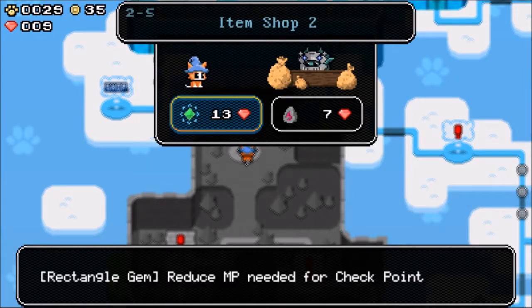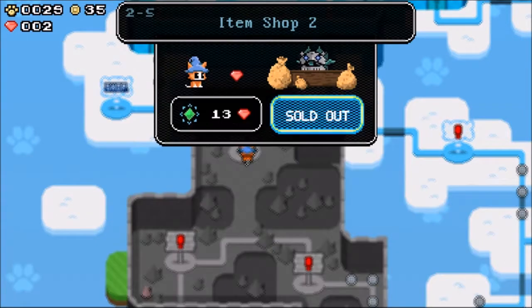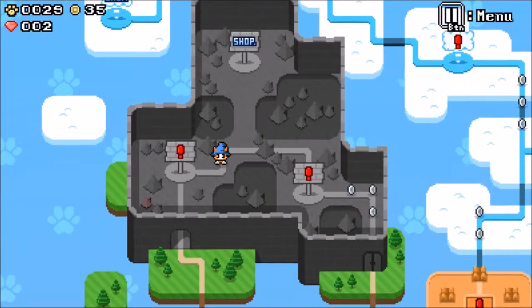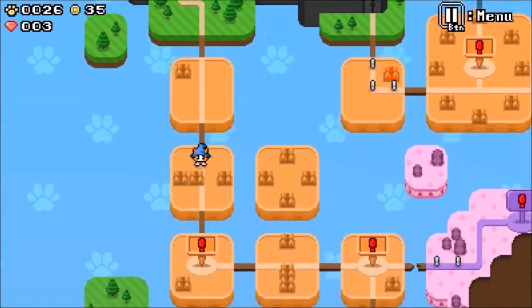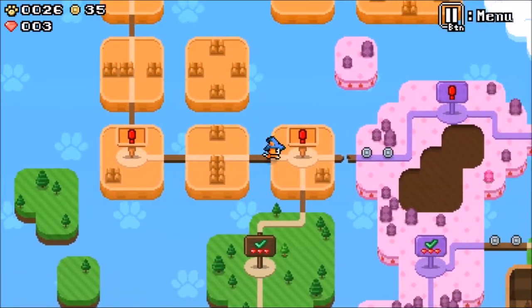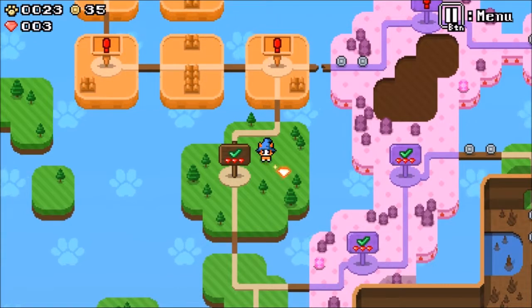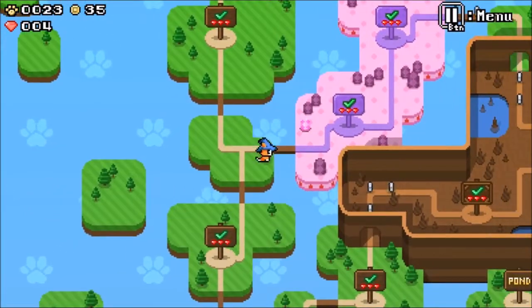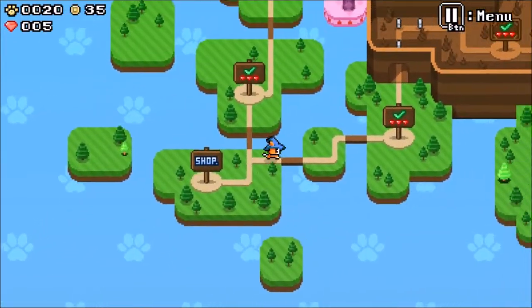Reduces MP needed for checkpoint — ooh, that's good. Or finder tablet — detect random hidden treasure on map. Oh, that's really good too. I'll get this. It's just things hidden inside trees and whatnot — that's pretty good to know. So I'm not sure if it's detecting all the hidden treasure, or if it's only detecting some of it.